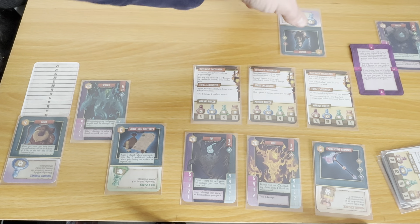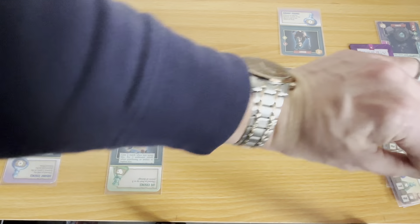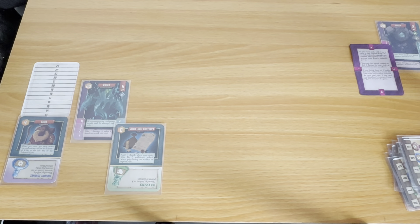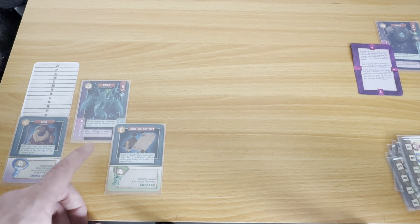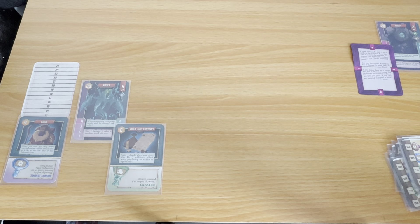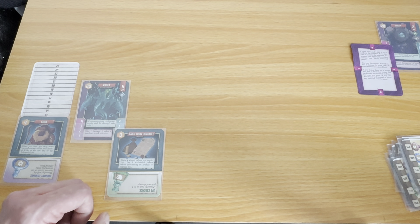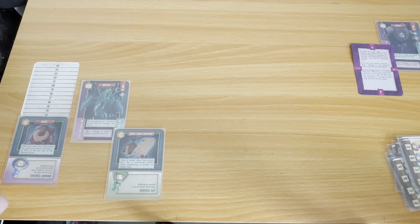If you bring them to zero health you win. Otherwise rotate this card down one number and reset. If this card was already at one, instead of rotating, you have lost the game. They're at seven. Now discard everything. It's me against them. The rival's elemental power: 'Take two damage or one if your rival has five or fewer health.' But remember — if an encounter or rival power would deal two-plus damage, take only one because I'm water versus earth. Okay, so I'm going to take one damage.